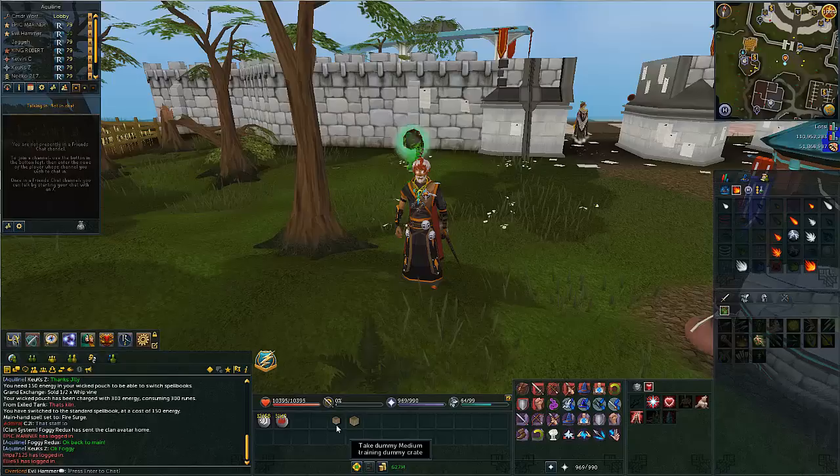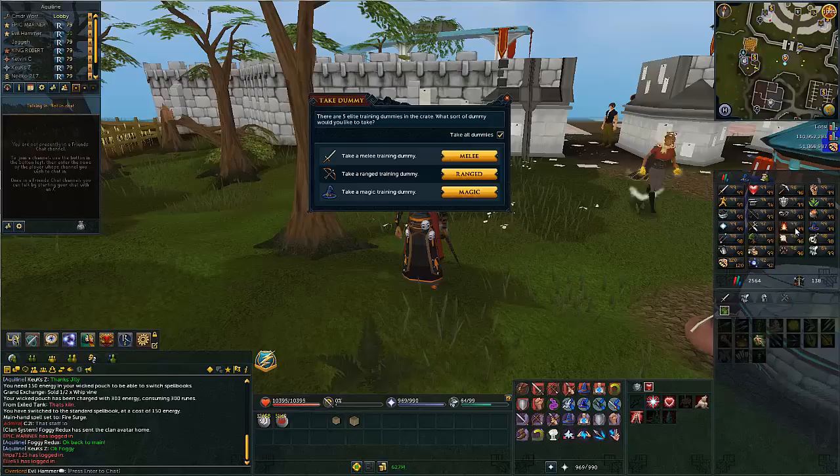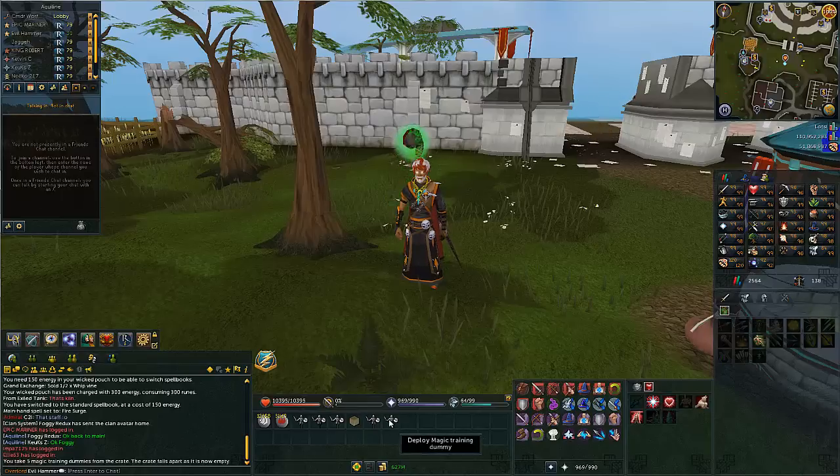So I got a medium training dummy crate and a large training dummy crate. You can get them in just regular ones or you can get them in these. We're going to do magic, because a long-term goal is 120 mil mage for the 120 cape. I'm only at 50 mil, so we're nowhere close, but this is the only experience I really care about because I'm maxed everywhere else.